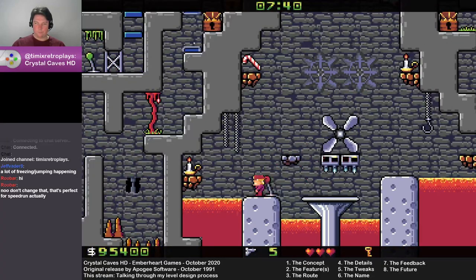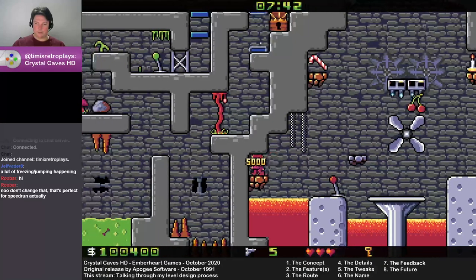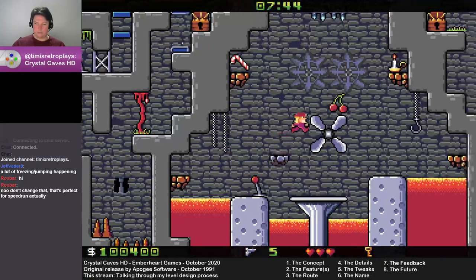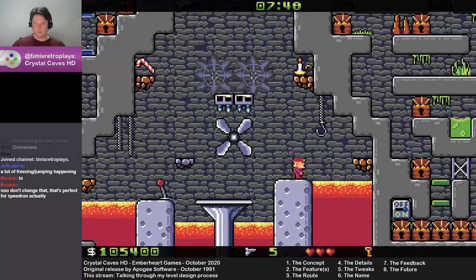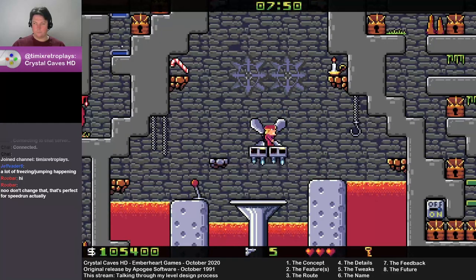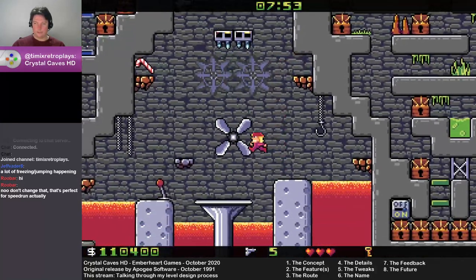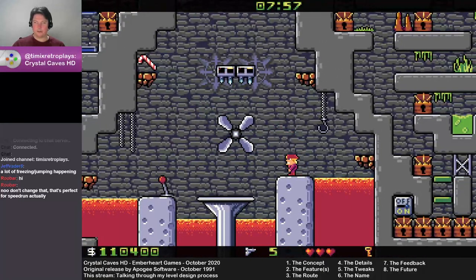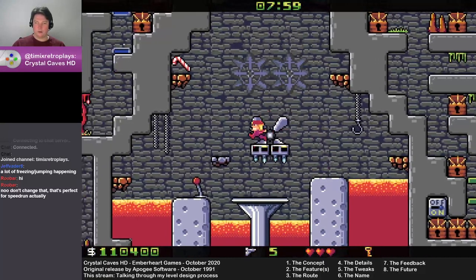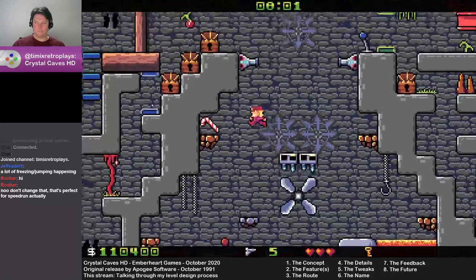There are still some pretty hairy jumps. To get all the points down here you still have to jump to these platforms, and then use these moving platforms to get the last two bits. You have to be careful while doing that, because if you end up on the platforms as they go through the turrets you have to act very quickly and very precisely to not get hit.